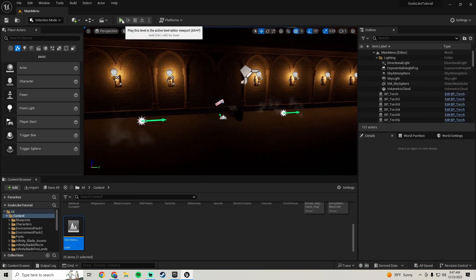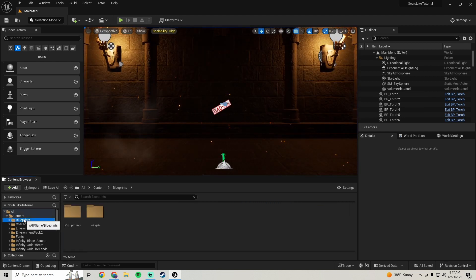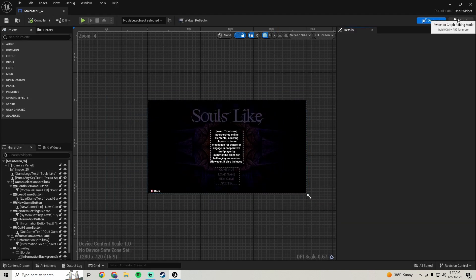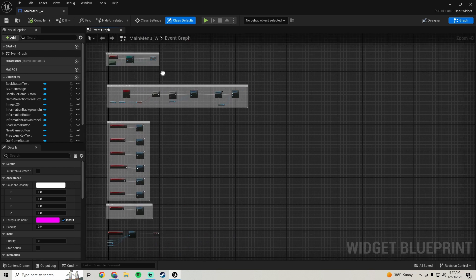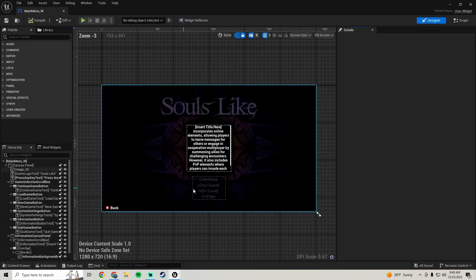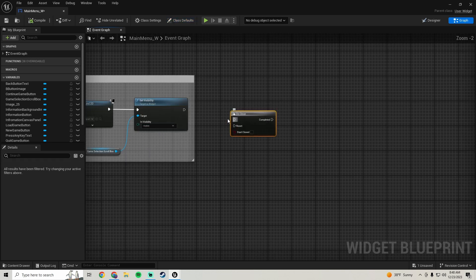Let's give it a little test. Right now the styles aren't doing what we want, so let's go into our Blueprints, Widgets, Main Menu Widget, and go into the graph. We want to first hide our Continue and Load Game buttons based on if we have a save game. Right here we're going to grab a Do Once - press O on your keyboard and click.